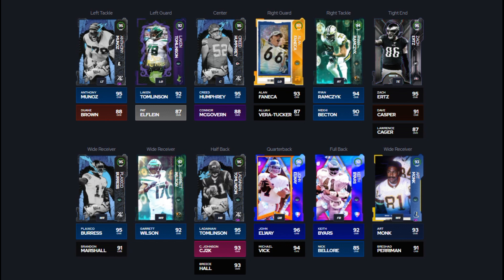Michael Vick is probably the better option anyway because of his speed and abilities. We've got LaDainian Tomlinson 95 overall at running back with CJ2K and Breece Hall as backups — if you're on a budget, either of those would be good options. For wide receivers, Art Monk is still a really good card and Garrett Wilson has about 93 speed, which with the theme team boost becomes 95 speed, so there's not really a reason to upgrade him yet. We also have Keith Byars 92 overall fullback.